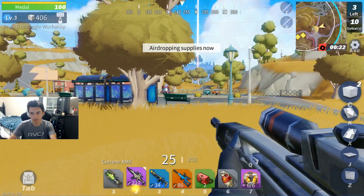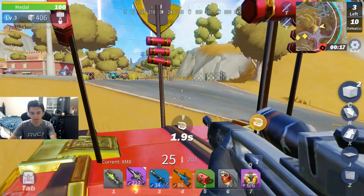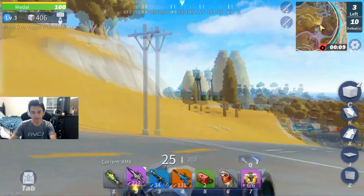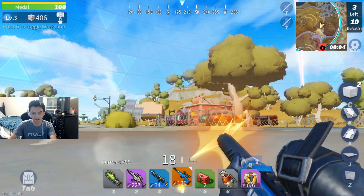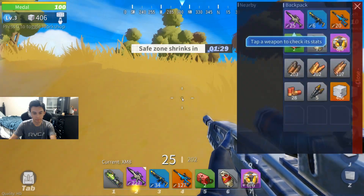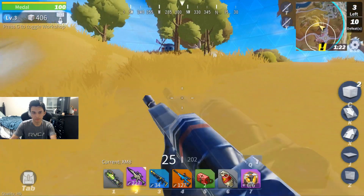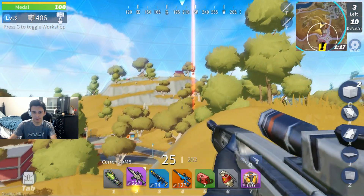What are those gold things? What are those airdrops for those people? Well I'm looking at the map right now. Oh there's a sniper — I want to keep the VSS though. The VSS is OP because it's like a semi-auto, you can just hold it — see that, I'm just holding the mouse. Oh we're in the zone. I think maybe the golds are the airdrops.